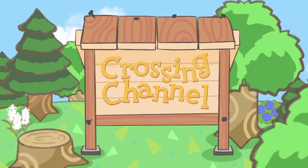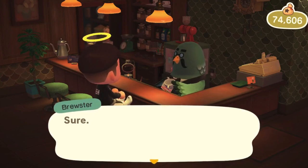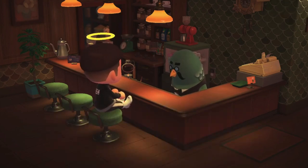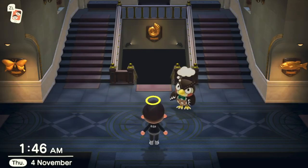Hey gang and welcome to another Animal Crossing video. I'm Crossing Channel and today I'm going to be teaching you how to unlock the Roost in Animal Crossing New Horizons and also meet Brewster. Once you've updated your game to the 2.0 version, the first thing that you're going to want to do is go to the museum.